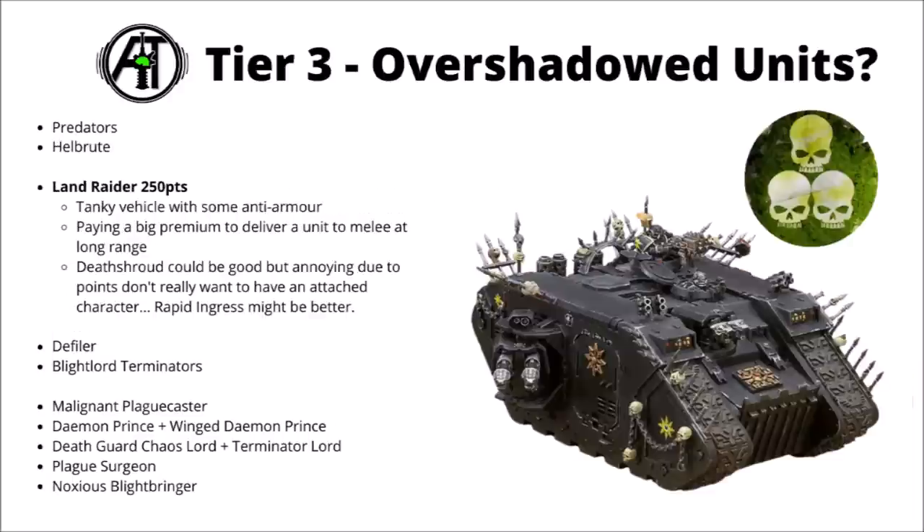Next up is the Death Guard Land Raider at 250 points — a big tanky vehicle with some anti-armour shots from those Soul Shatter Lascannons. As with Land Raiders elsewhere in the game, it's paying a premium to deliver a unit to melee at longer range. You could use it for Plague Marines plus perhaps a Death Guard Lord, though that seems overkill for their melee damage profile. Death Shroud would probably be the best fit, but annoyingly you can't fit a full unit of 6 plus a character — there are only 6 transport slots. You'd either have one fewer Death Shroud, or no character and no minus-one-to-wound rule.